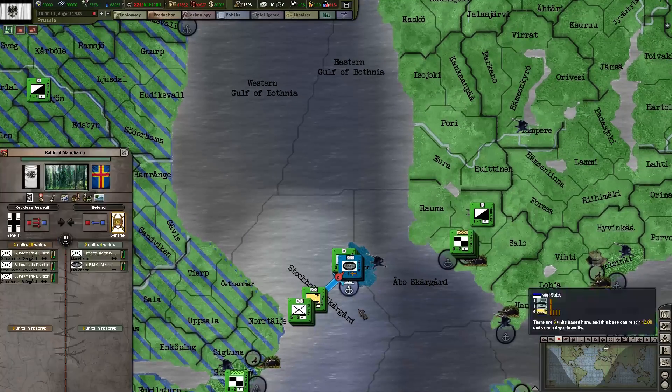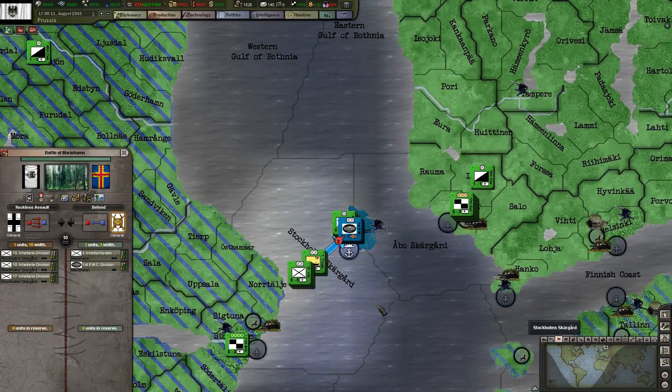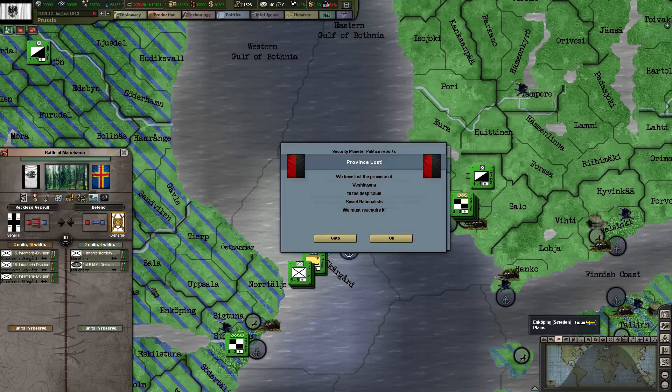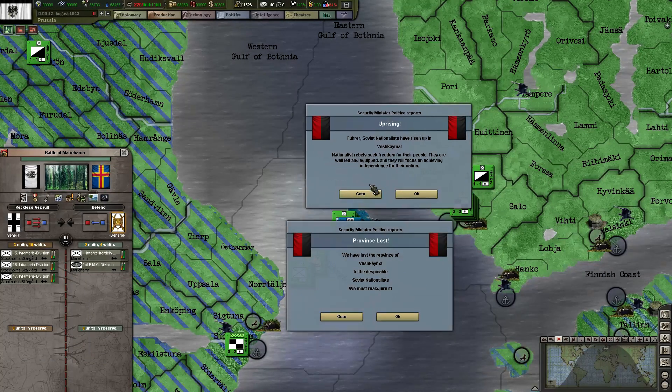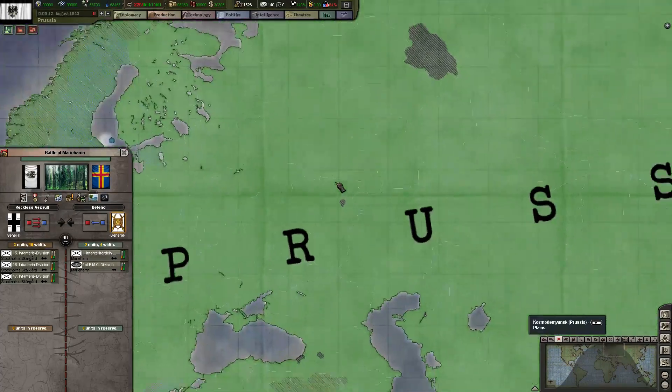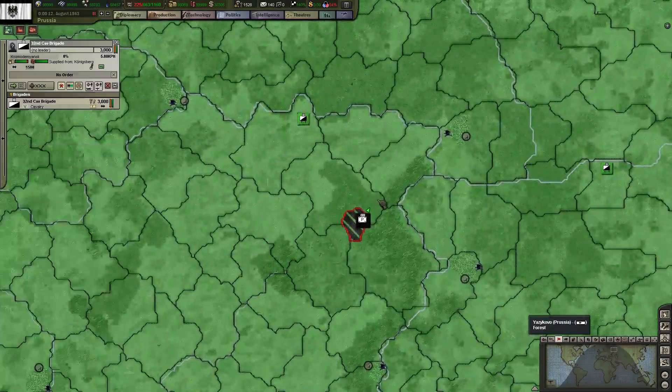Back to Overland. How are we doing here? Heavy losses on the 15th Infantry Division. And another uprising - yay. All right, move these guys in.